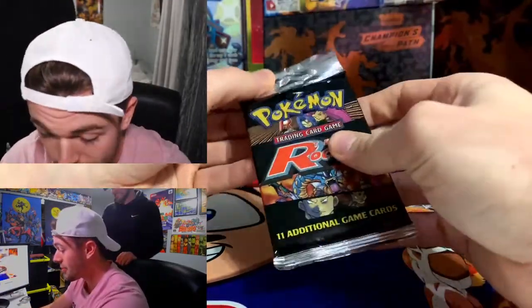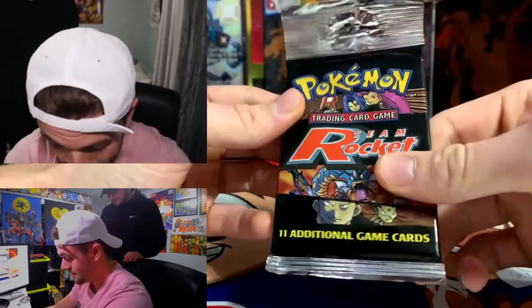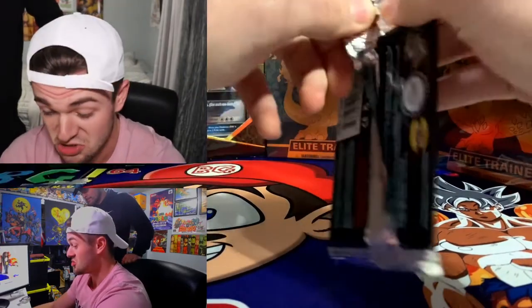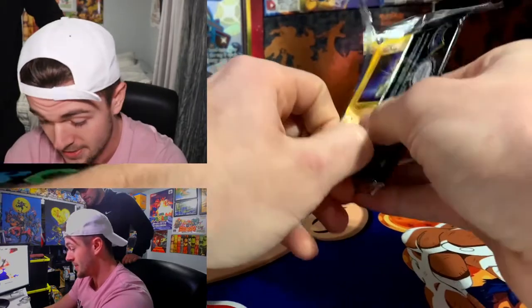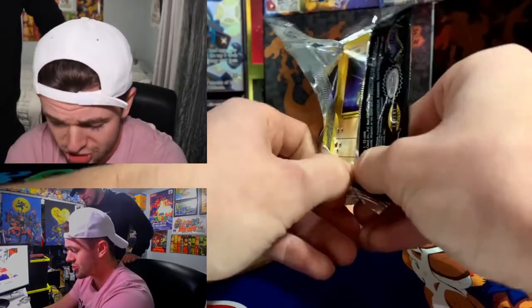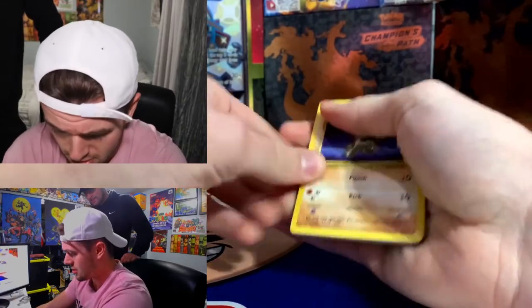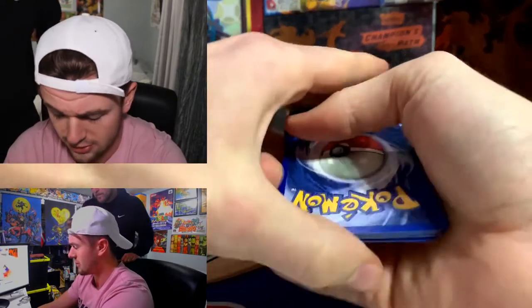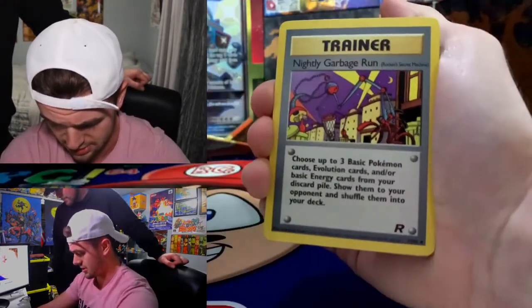First off, we're going to be opening up this long stem Team Rocket booster pack. Hopefully we can pull an epic Charizard — Dark Blastoise, Dark Charizard, Dark Dragonite. You never know what's in here. I'm pretty sure the card trick is three, so we're going to go three to the front. And we're just going to get into this.